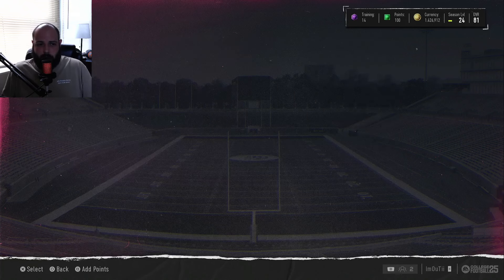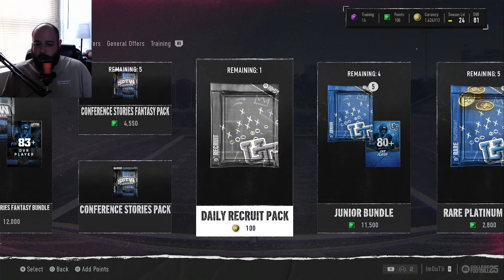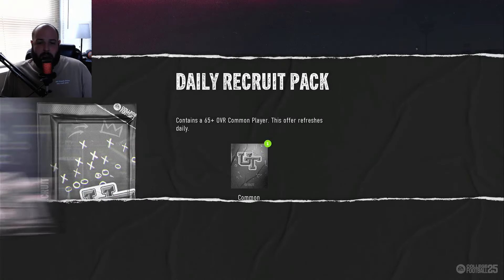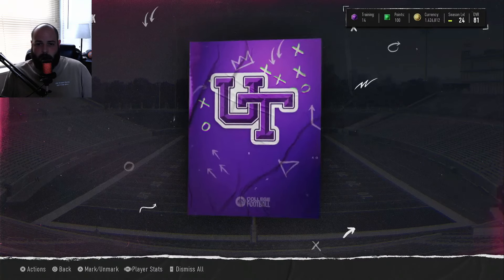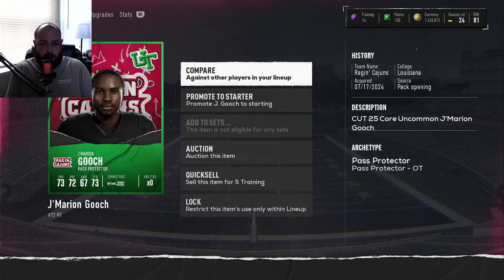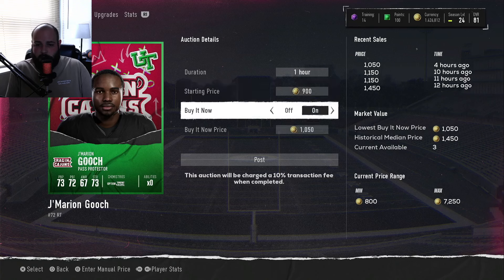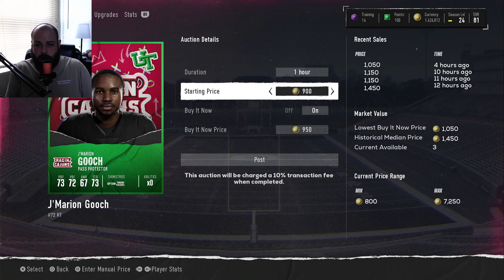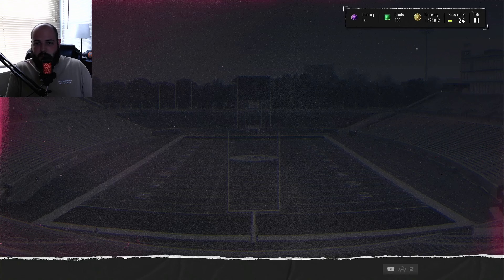Check out my other video on the daily recruit pack method from a couple days ago. For this one — 100 coins, always open it up. We turn 100 coins into a 73 overall player who goes for 1,000 coins. I'll list him up for 900 — that's an 800 coin profit.